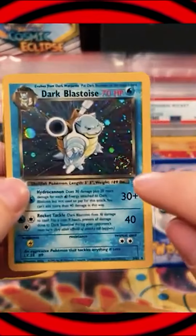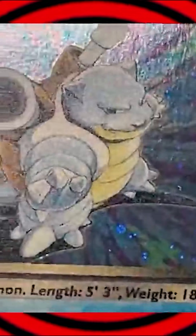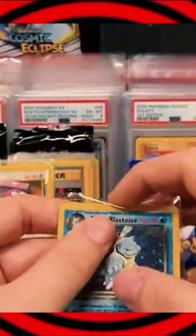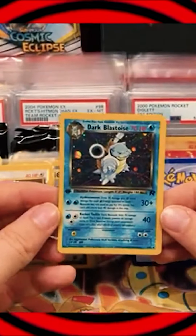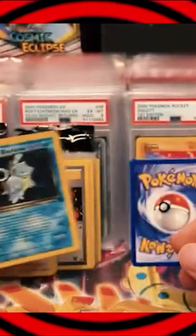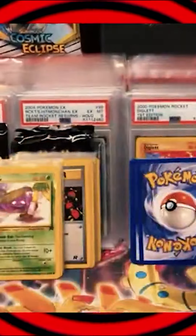Let's give it a quick look. I can already tell you it's off center, but let's take a look for any print lines. Not seeing any print lines, so that's really nice. The bigger problem — if we zoom out — the left side is thin, so probably a nine on the Dark Blastoise. A nine Dark Blastoise First Edition holo, though, is still pretty valuable.